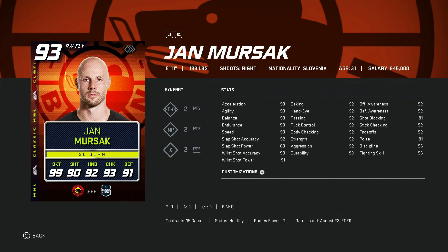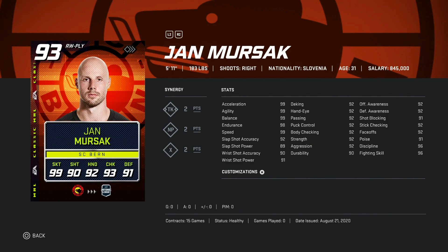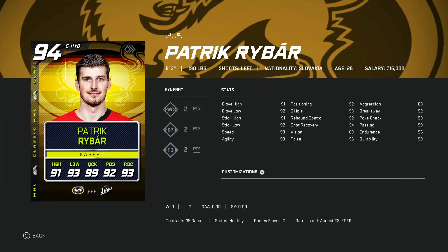Moving on to the 93 overall Jan Mersack — again 5'11", 183, almost the exact same build with 99 skating across the board, but a much worse shot than Allies. We'll take a look and see what he's going for — and right now it's much more expensive. There's no reason for this card to be more expensive; it's the same build with a worse shot. This would be a pass — I'd much rather go with the prior 93 Allies.